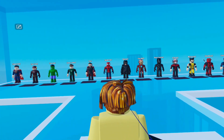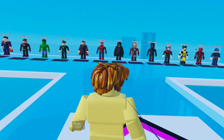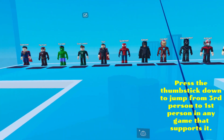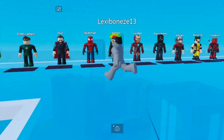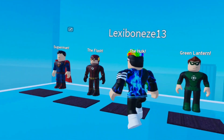I jumped into Hero Brawl to demonstrate how to go from third-person view to first-person view. It's your thumbstick — you just press it down and you will jump into first-person view. Press it again, you'll jump out to third-person view. Jump into first-person view, that's all you have to do. Let's go.